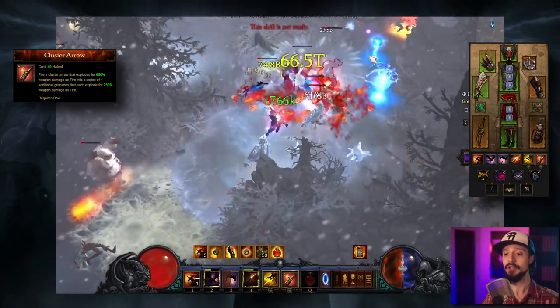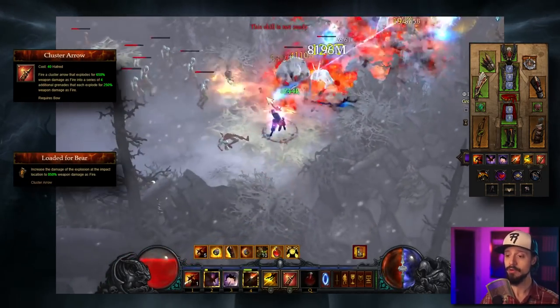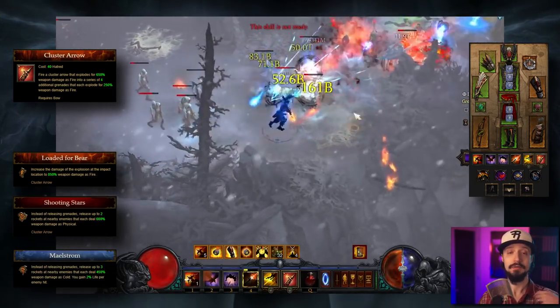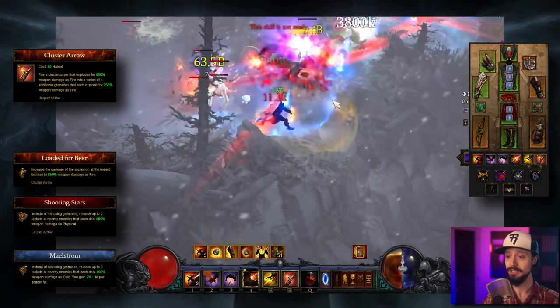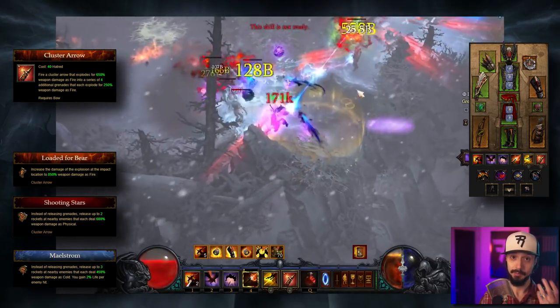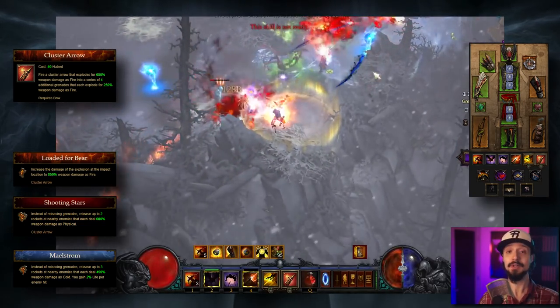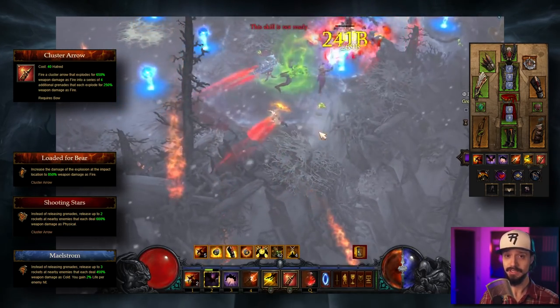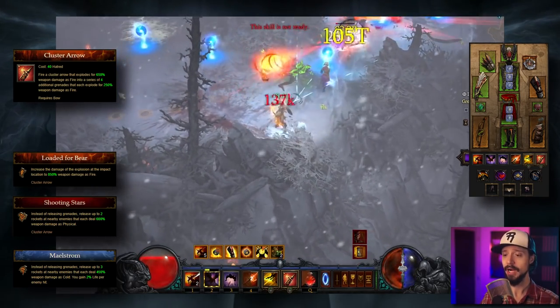For Cluster Arrow, you have your choice between Loaded for Bear (the Fire rune), Shooting Stars (the Physical rune), or Maelstrom (the Cold rune). Loaded for Bear does the most raw damage, Shooting Stars relies on some rockets, and Maelstrom is full-on rockets. Adjust your gearing based on whatever element you select. In this guide, we're going to recommend going Cluster Arrow, Loaded for Bear.